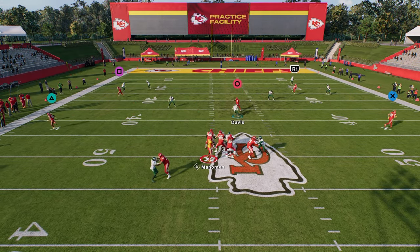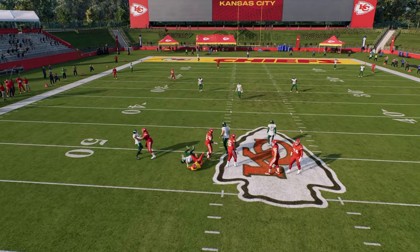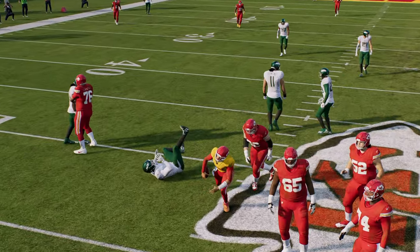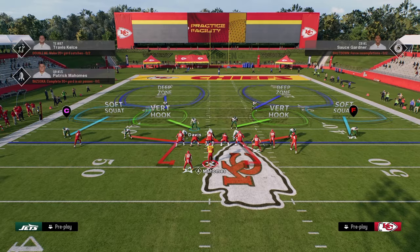This was a send four off the right. Typically the Dollar send four works best if you send it off the running back side, as opposed to sending four off the opposite side of the defense.